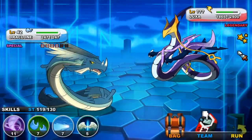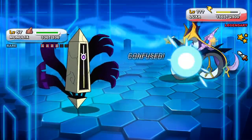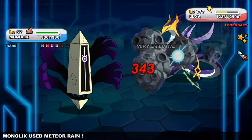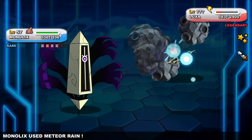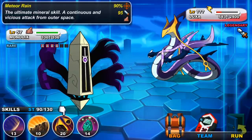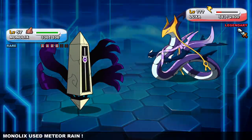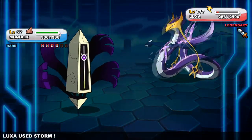Mega rare and special tier Nexomon are the cream of the crop, however rare Nexomon are also no slouch. Between the special tier and mega rare tier there are a total of 14 Nexomon lines of three — one of each type per rarity. Maintaining type diversity is very important as it'll allow you to deal with more situations efficiently.